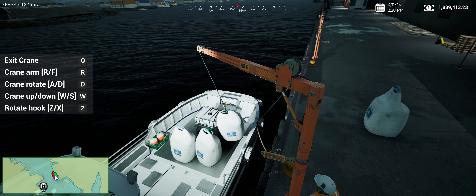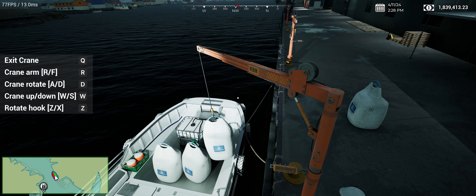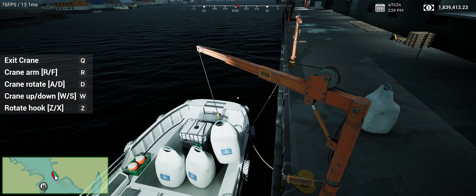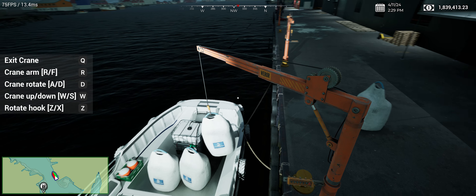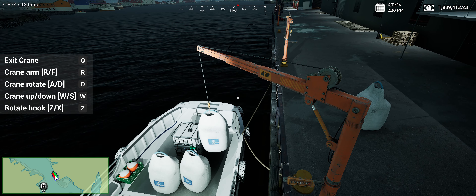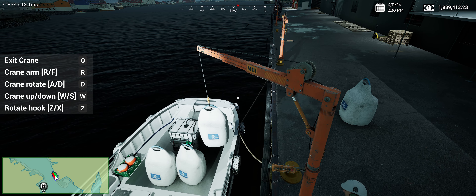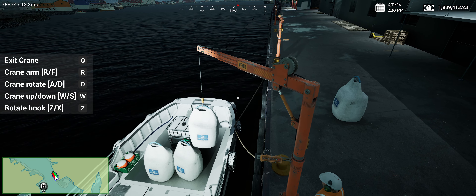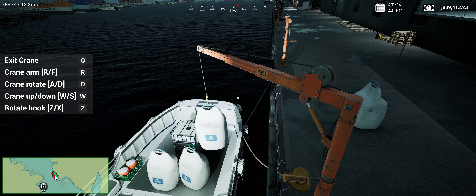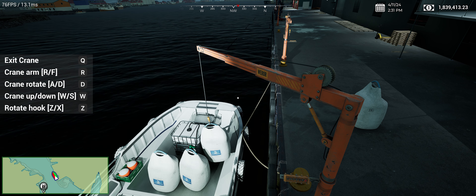They have these ferry boats that service Kelly's Island — one runs every half hour. They look almost exactly like Dr. Phil, except the cabin is off to the side, kind of like the Fixer. But they're much larger — probably like five times the size of this boat. Sorry, I can't talk and operate the crane at the same time.